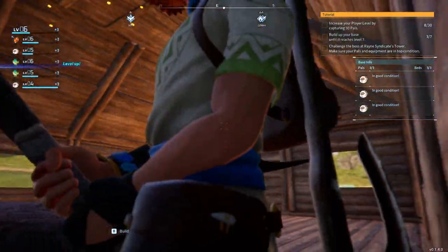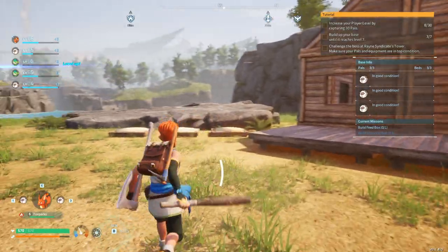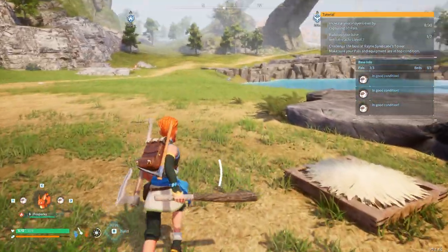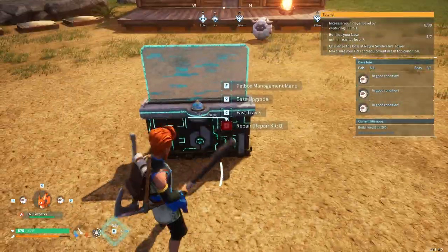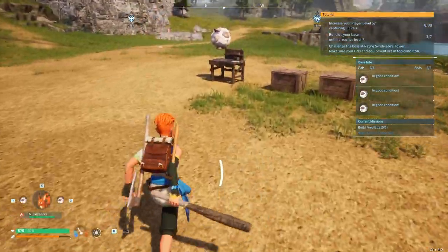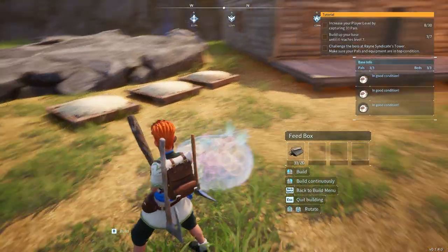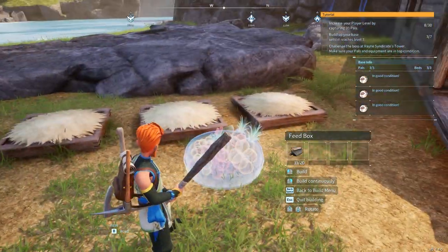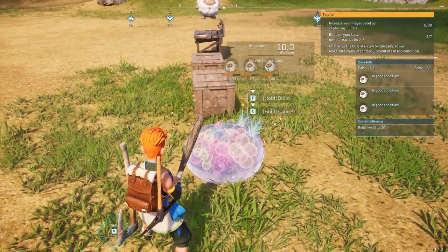There we go — we are now housed! Not bad, nice little house right there. Now we're closer to our pals. We'll extend our pal base out this way. Let's see what we need to upgrade the base. Let's build the feed box so that these guys can eat, and that's going to upgrade the base. I'll put the feed box right here.